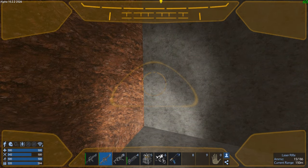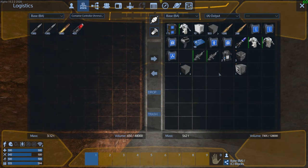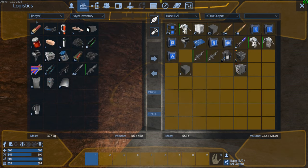Let's grab our gear — it's in output. Let's go back to output and flip this over here.